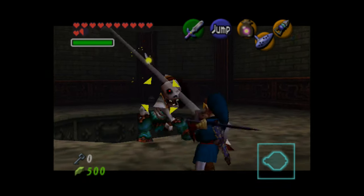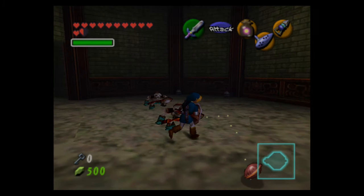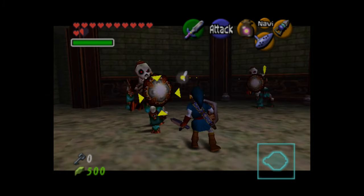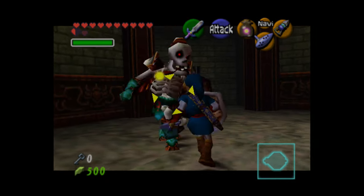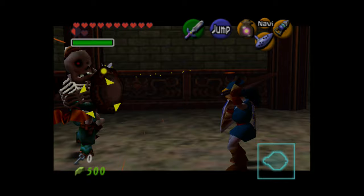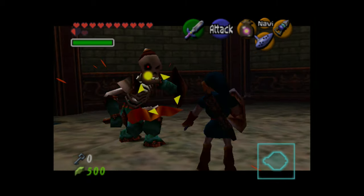The enemy in question is called a wall master — basically a bony skeleton hand that tries to take you away. These two Stalfos are linked to one another: if you try to kill one without killing the other and take too long, the first will reanimate.